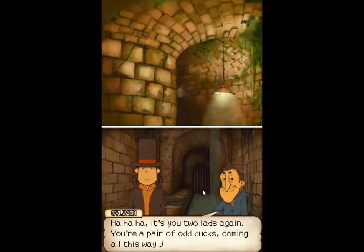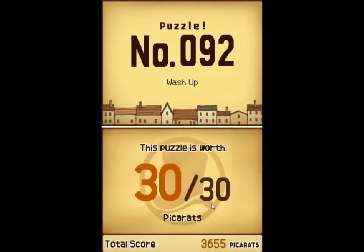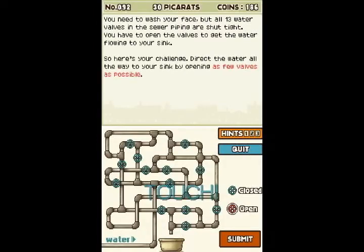It's you two lads again. You're a pair of odd ducks coming all this way just to see me. But lucky for you, I've got myself a darling of a puzzle and a mind to share it with you. Number 92, Wash Up, worth 30 points. You need to wash your face, but all 13 valves in the sewer piping are shut tight. You have to open valves to get the water flowing to your sink. Direct the water all the way to your sink by opening as few valves as possible — we need to get the water from here to here by opening as few of these as you possibly can.